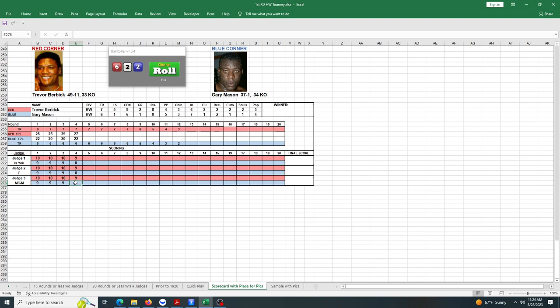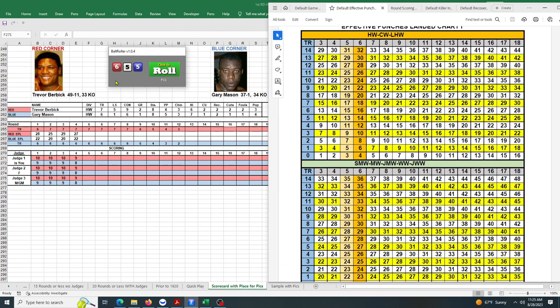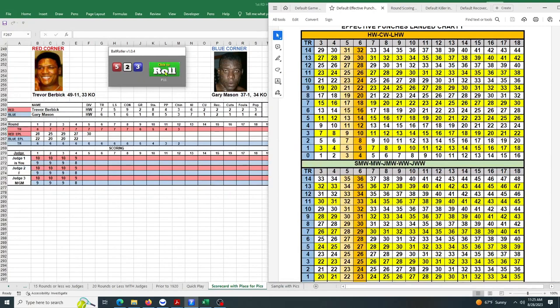Maybe that changes things up for Mason, but he needs something to happen. Round 5: he tries to gain control but doesn't — Burbick gets control again. Burbick rolls a 3 on the chart die — normal — and gets plus three to his punches. His groove is 7 and he rolls a 16, which is very high, giving him 30 punches. Mason can't match it — rolls a 10 on a TR of 6, landing only 20. That's a ten-punch gap — big trouble.